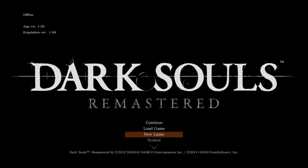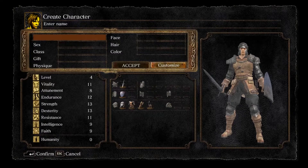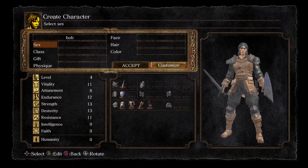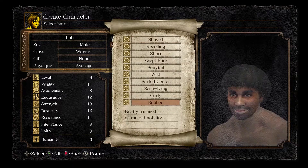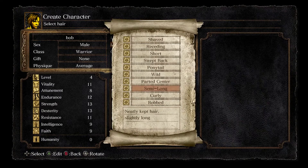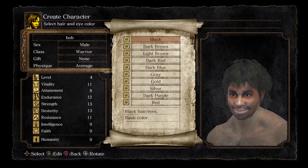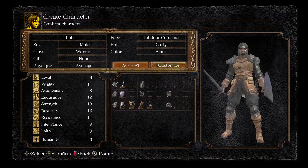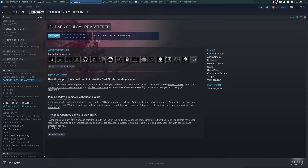If you try and create a character, and then color the hair black — once you're done creating a character and you hit accept, what's going to happen is you're going to crash to the desktop. Watch this — boom, crashes back to the desktop.